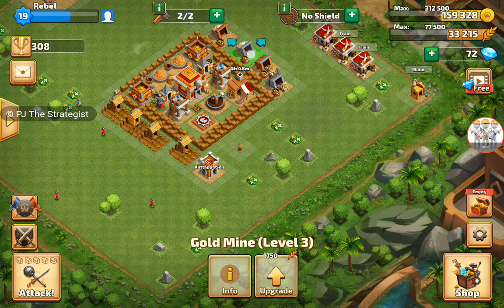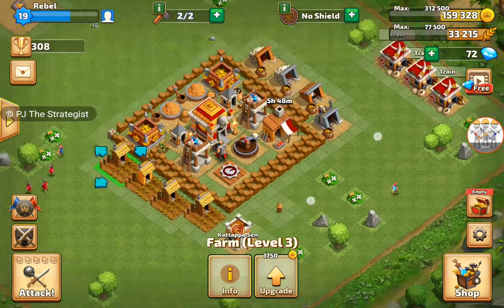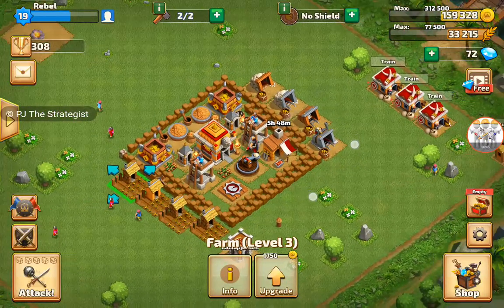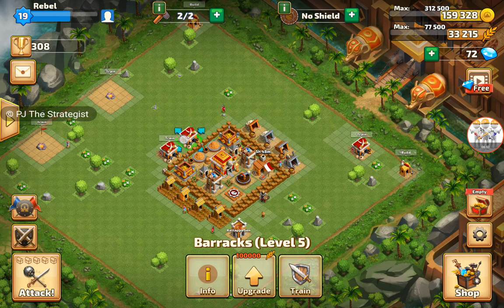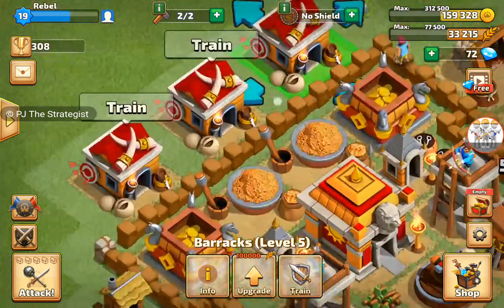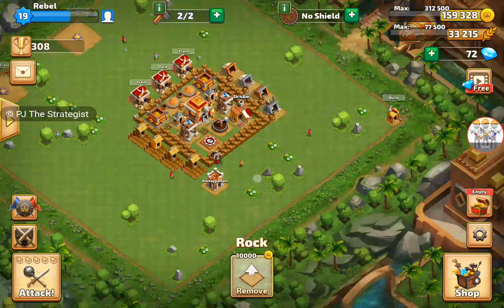Whatever we put should look like a beautiful decoration. As you can see, we are almost done. Bringing these barracks to this side — there should be one tile gap between these barracks so it looks pretty cool when someone visits our base.